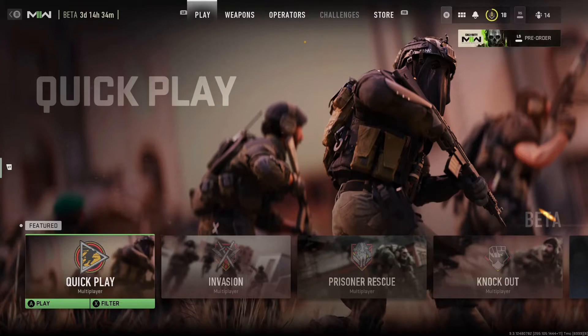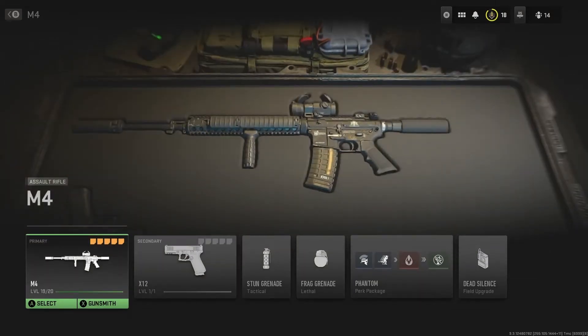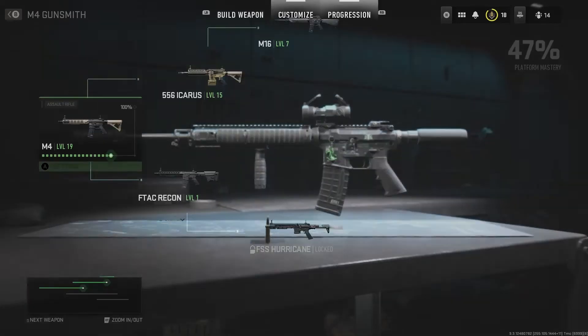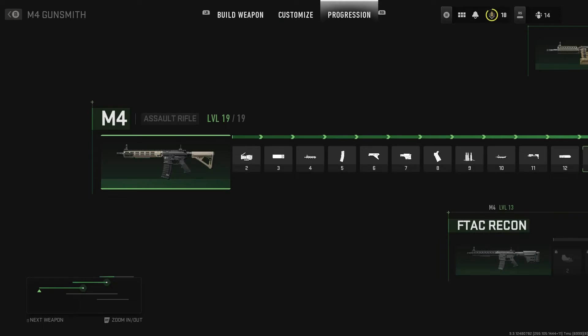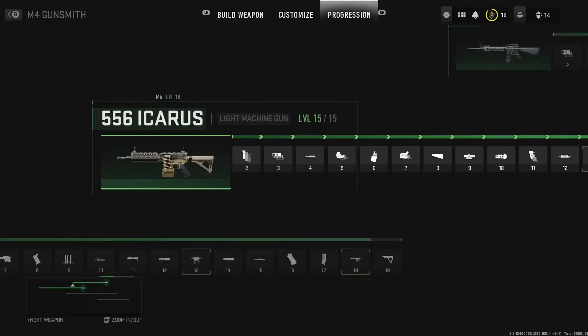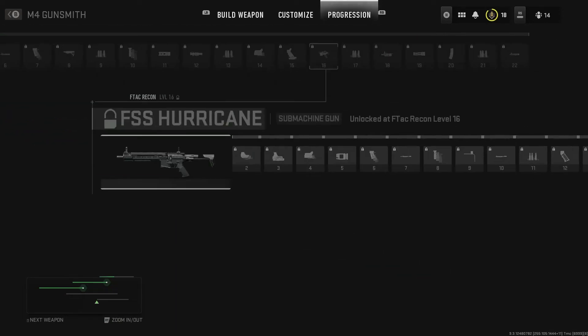First, you're going to go to your weapons tab, click on your class, go to the M4. Once you get there, go to Gunsmith. You'll see the Progression tab up top — scroll over to that. You can see right on the FTAC Recon, if you click there and go to the M4 regular, on the FTAC Recon it says M4 level 13 — that's when you unlock the Recon. You unlock the 556 at M4 level 18. Now on the Recon, if you go down one more to Hurricane, you can see FTAC Recon level 16 — that's how you unlock the Hurricane.